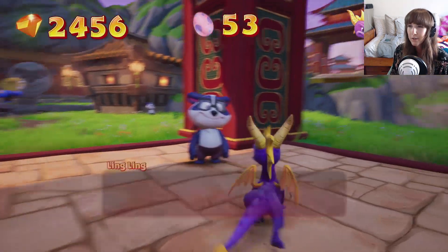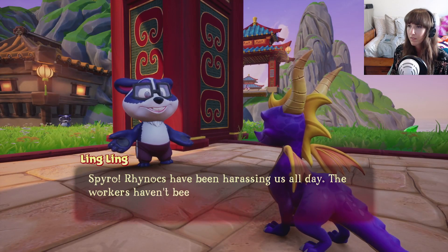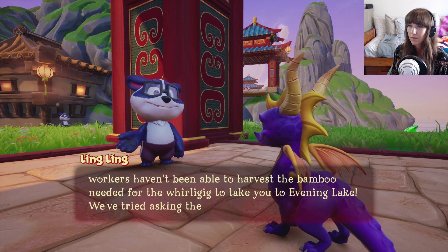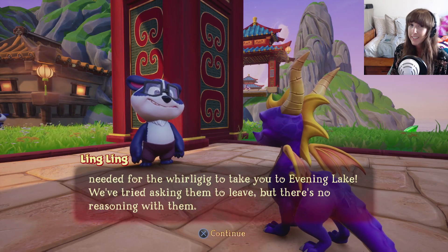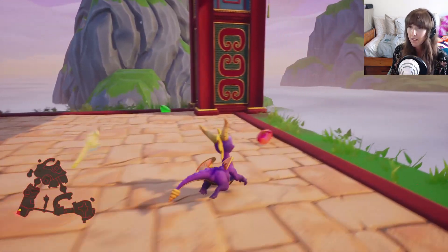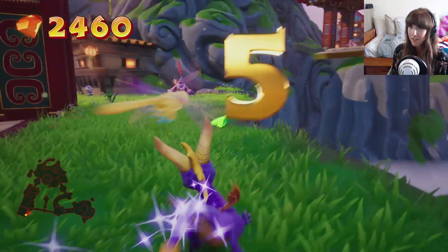Hello! You're cute! Spyro, Rhinox have been harassing us all day. The workers haven't been able to harvest the bamboo needed for the Whirligig to take you to Evening Lake. We've tried asking them to leave, but there's no reasoning with them. You're cute, but your mouth is horrifying. Your mouth is the stuff of nightmares, holy moly. I couldn't understand what that poor little thing said because I couldn't ignore its mouth.